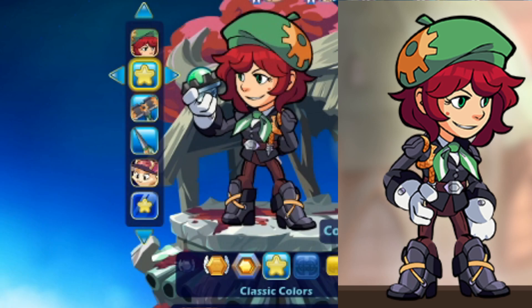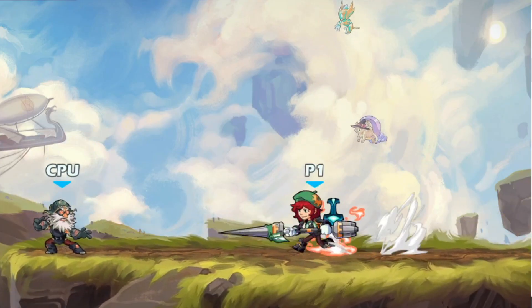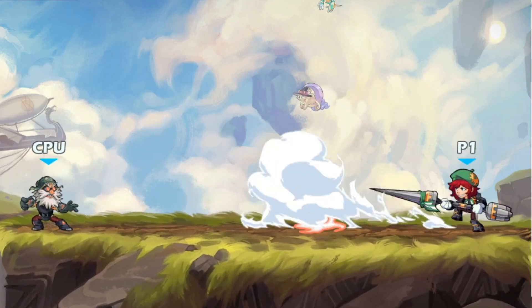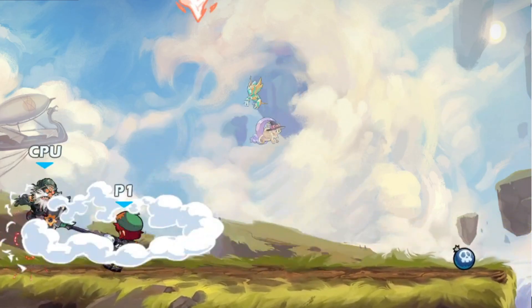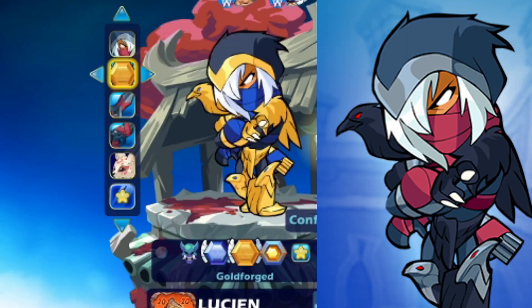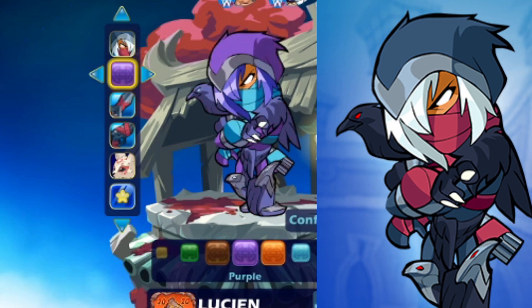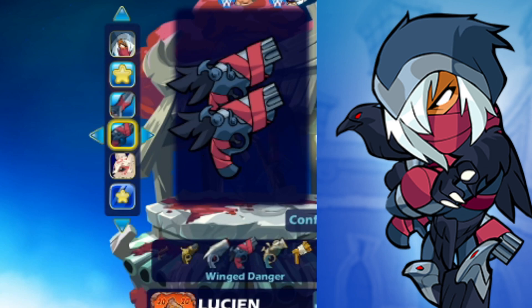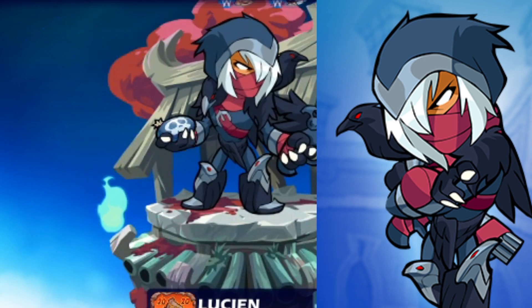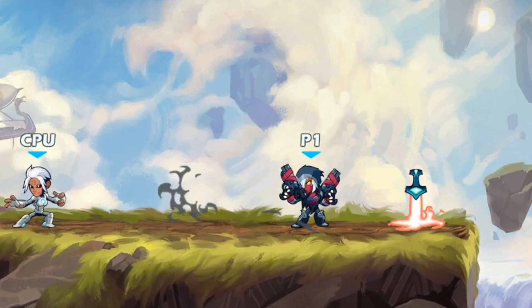First up we have two new skins: Raven Rogue Lucian and Steam Factory Scarlet. I'm not a fan of Scarlet but I have to respect this new skin — the cog on top, the little beret, the handkerchief — it's a really smooth skin that fits her lore. But Lucian is definitely the big winner today. This man has the raven on his side, looking like a young Edgar Allan Poe out the trap. I'm so excited — I'm terrible with blasters but shout out my boy Midnight, I know he'll make this skin look good.